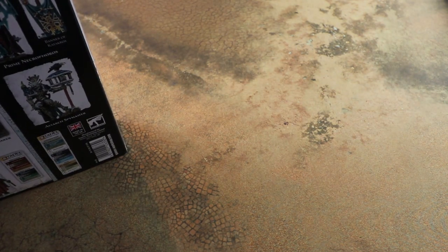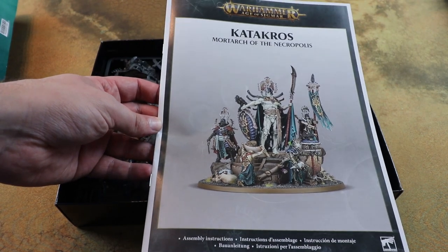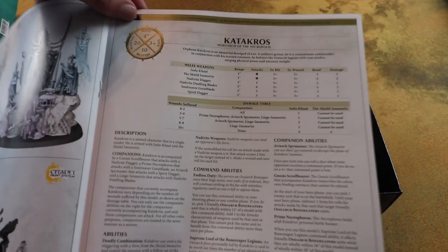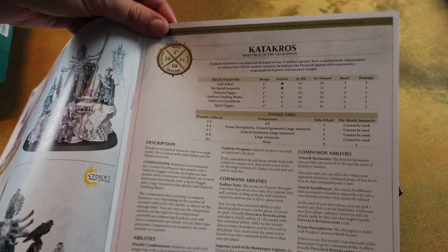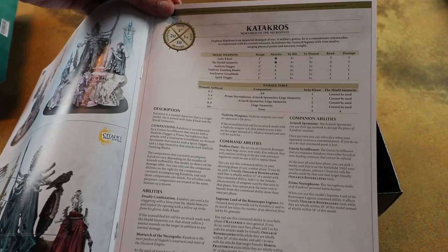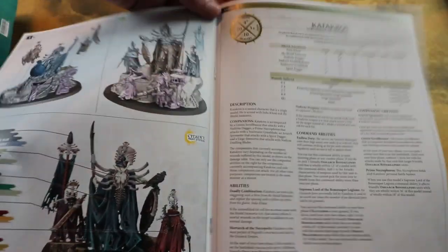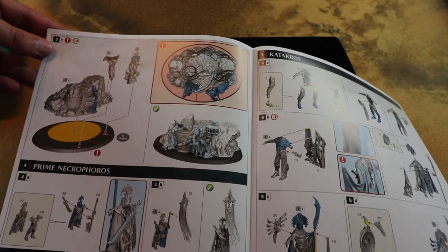This is probably the biggest kit in the range, and for good reason - there's your big centrepiece model who is going to lead your army. His rules are really good as well; he's kind of a force multiplier with lots of awesome buffs and a really interesting warscroll where as he takes more damage he loses some of the cool buffs, but he himself gets stronger. He was described on one of the preview videos as kind of like a boss character in a video game, where all his advisors drop down, and then on his bottom tier he gets a load of attacks with his really good weapons. Definitely one of the prettiest models Games Workshop have been doing in a long time.